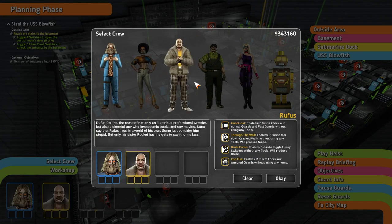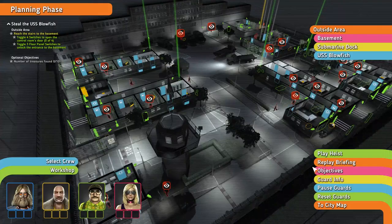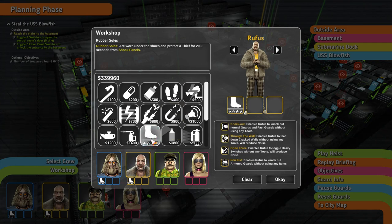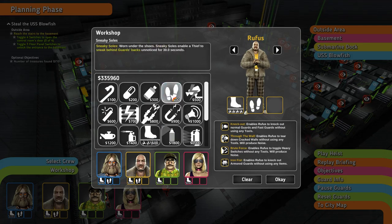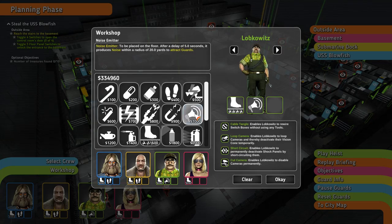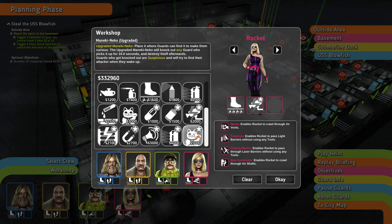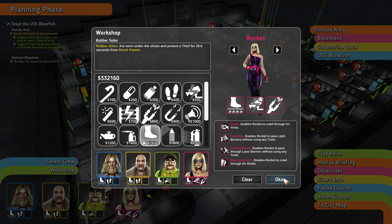I'm gonna go with my usual crew. Rocket. Now since we don't have the robot, we're gonna need some rubber soles — everybody should have some. We also need some sneaky soles because we don't have Cleopatra. Let's get a voice emitter and an extra camera jammer just to be safe. Maybe even an extra Tesla fork.